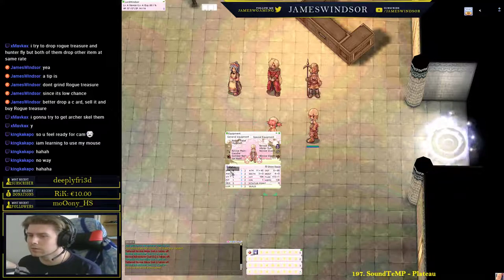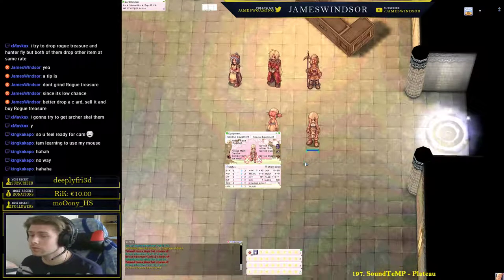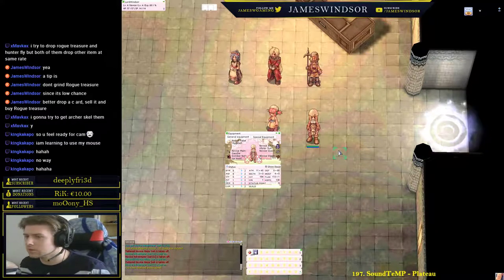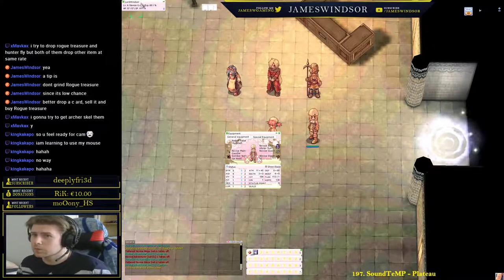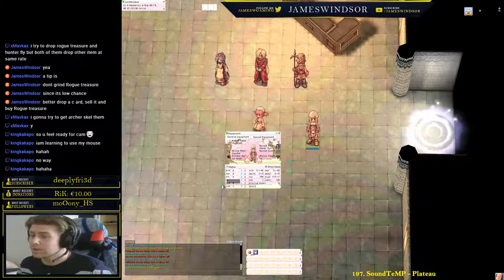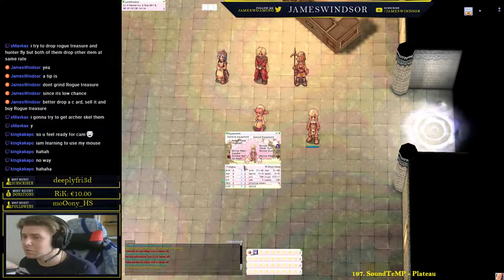These are the status points. Strength increases how much you can carry and your physical attack damage. Agility does not increase movement speed but increases attack speed and dodge. Vitality reduces damage taken, increases your health, and increases how much health you get back from items — 2% per vitality. Intelligence is the same as vitality but for SP/mana: increases recovery rate, max SP, and magic damage. Dexterity is for ranged classes, increases hit chance for all characters, and decreases cast time.